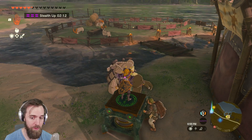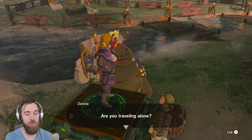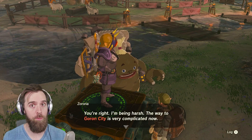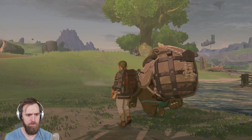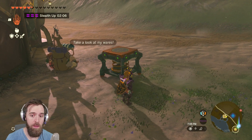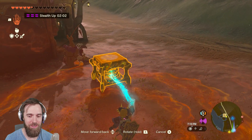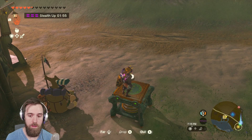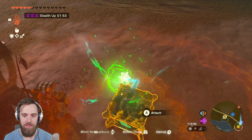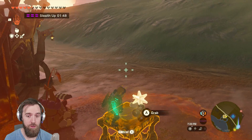Put the item right next to these guys and then climb on top of it — this part's very important. They're gonna freak out, and once they're done freaking out, talk to them. Make sure you are standing on the device — very important. Once the dialogue is over, these two guys are going to walk away. You'll notice you don't see the Zonai device anymore — where did it go? Oh, here it is. If you try to pick it up with your ultra hand, you'll notice it doesn't work — you can't move it around anymore.